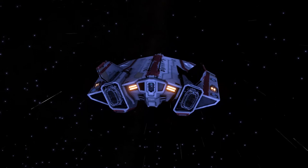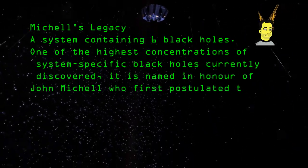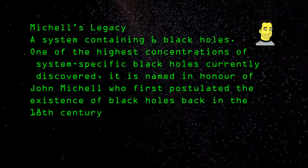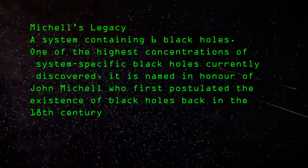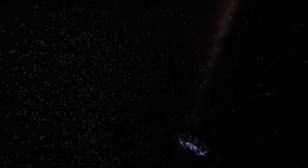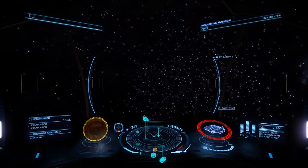A little bit about Mitchell's Legacy: it's a system containing six black holes, one of the highest concentrations of system-specific black holes currently discovered. Its name is in honor of John Mitchell, who first postulated the existence of black holes in the 18th century. So a little bit of history from EDSM — someone else has been here and perhaps they were ultimately unimpressed too. There I am escaping from the black hole.